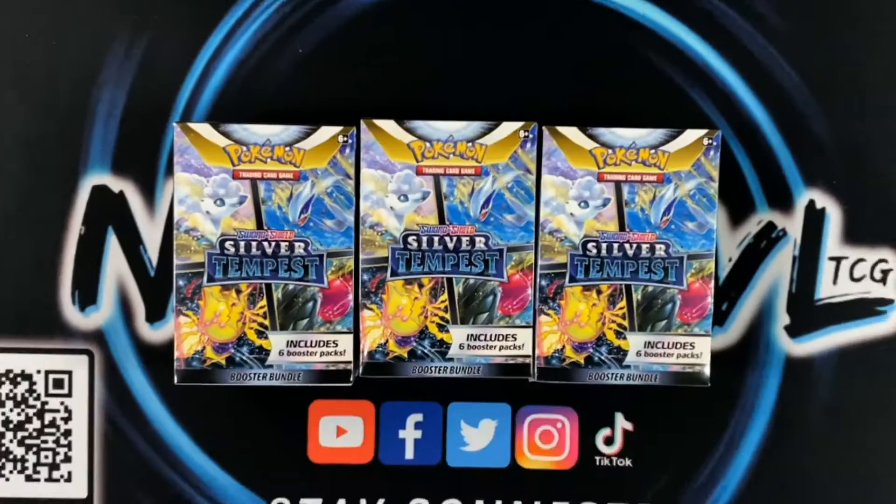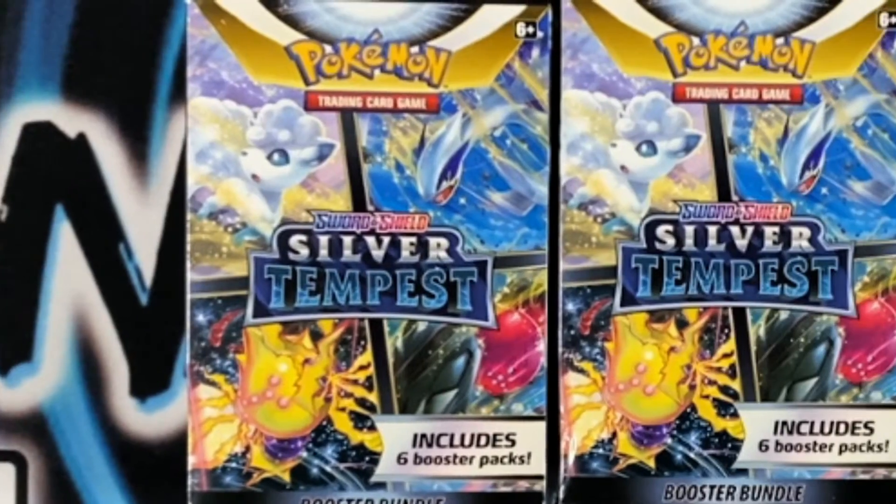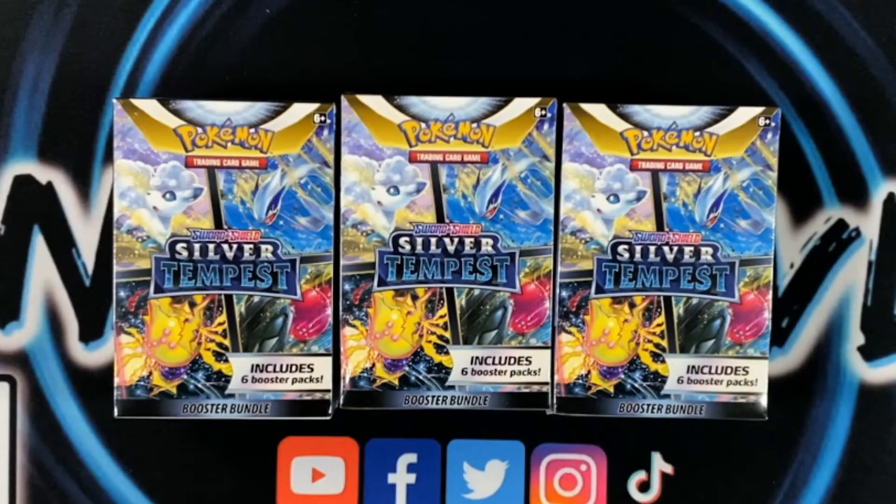Silver Tempest is only the second set of the Sword and Shield era to come out with these six-pack booster bundles, and today we are busting into three of them — 18 packs total. We're gonna get some spicy pulls today. Let's go.